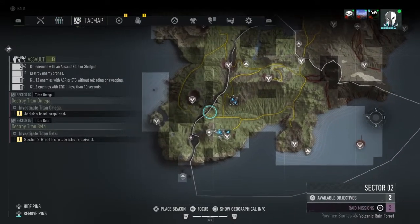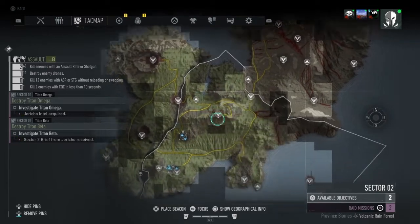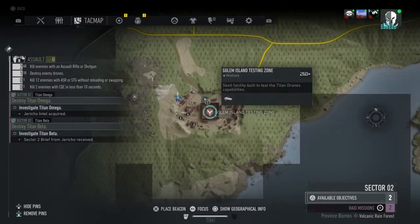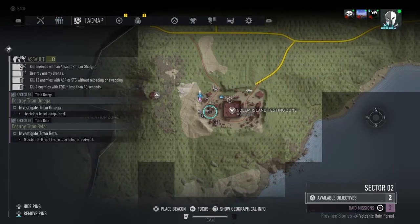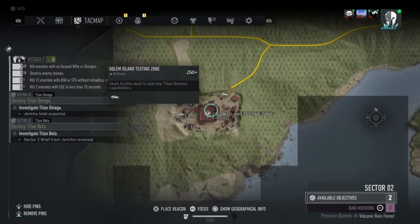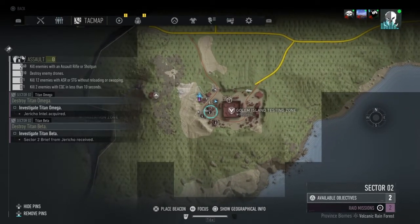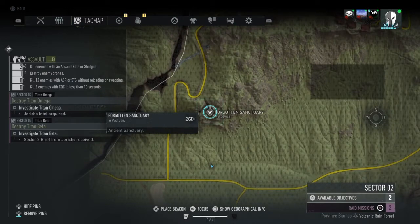For Sector 2, we go over here to the Golem Island Testing Zone. There are a few pieces of intel you need to grab — they'll rotate around the buildings pretty much each instance. You grab these three, and then a guy will spawn over here at Forgotten Sanctuary.